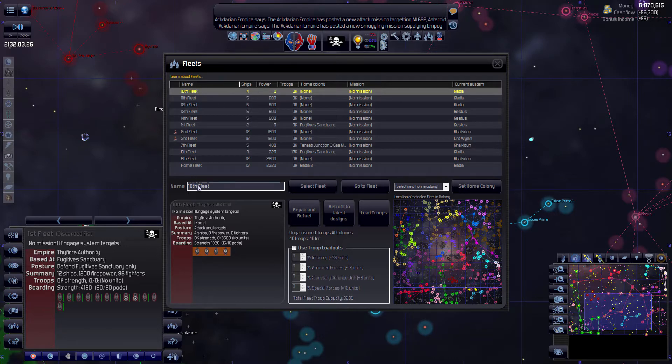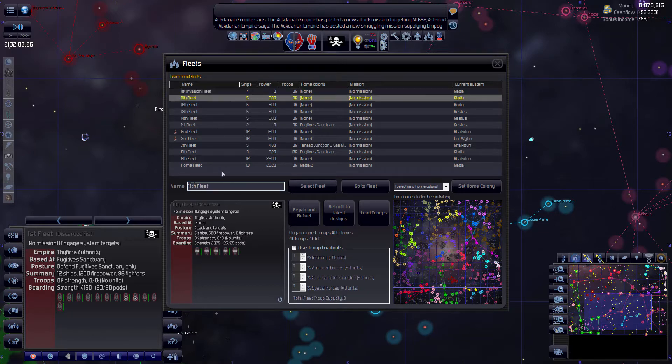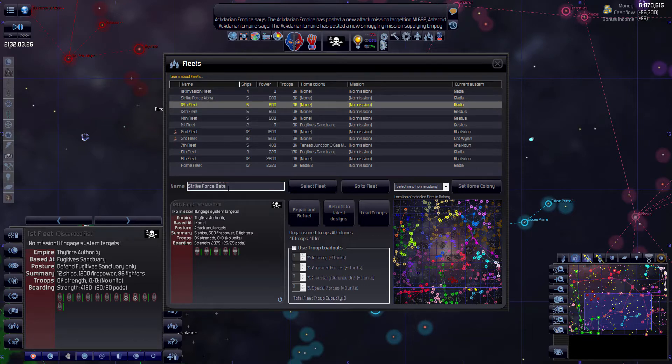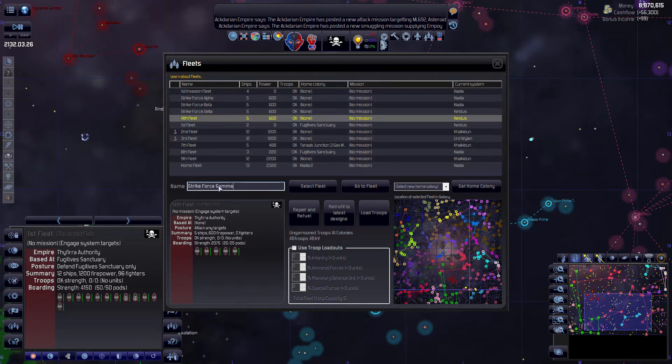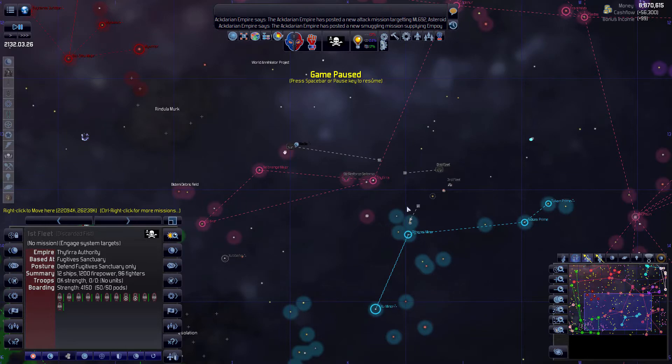We'll set up these new fleets. That's the invasion fleet — I'll go ahead and name that the First Invasion Fleet. Then all of these little guys are going to be strike forces: Strike Force Alpha, Strike Force Beta, Strike Force Delta, and Strike Force Gamma. These have exactly one job: give us more resources.